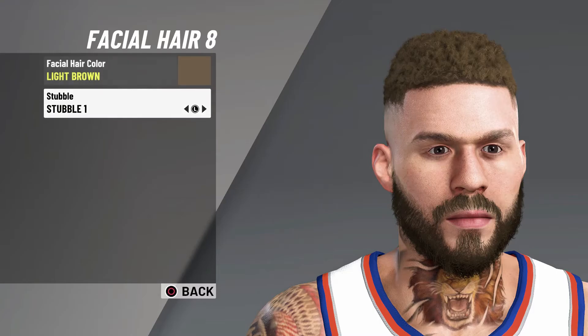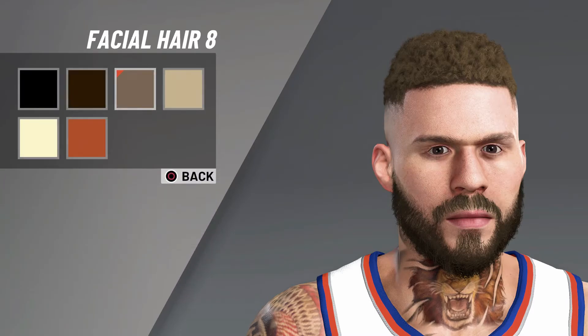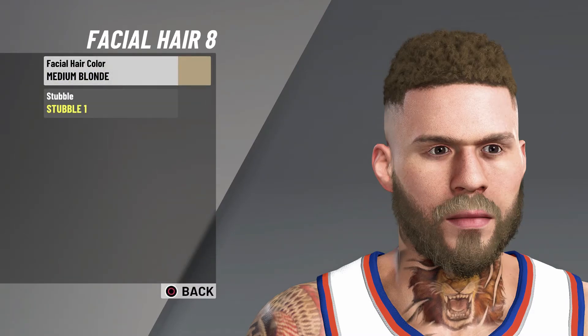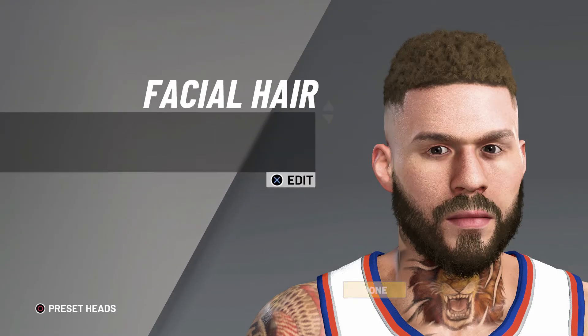Just a few more for the facial hair. Go with facial hair number eight. For the hair color, pick light brown. And then for the stubble, pick stubble number one. I was thinking about doing blonde, but Blake Griffin doesn't really look too good with that, so I left it on light brown.